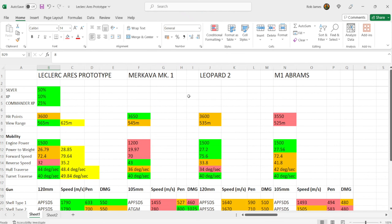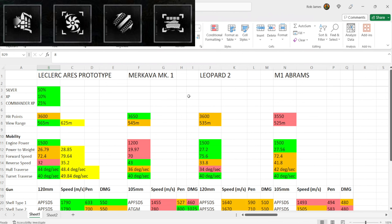Now for my commander and equipment setup. I want to improve DPM and also improve mobility — top forward and reverse speed — so I've chosen the advanced loader, improved ventilation, and the traction system as my mobility equipment. If you're not too worried about improving DPM further, you could swap out ventilation for the advanced power train to boost rallying speed.